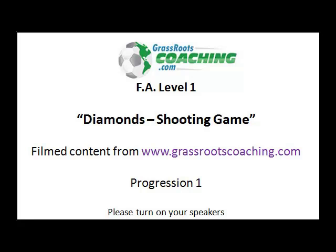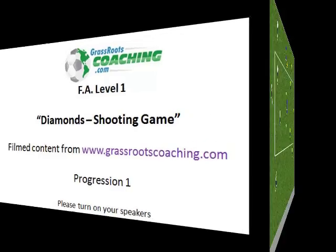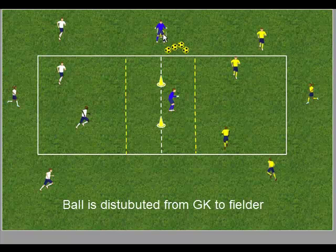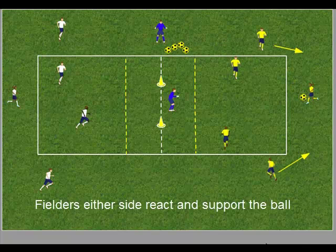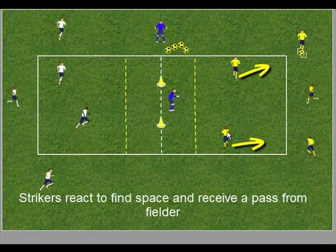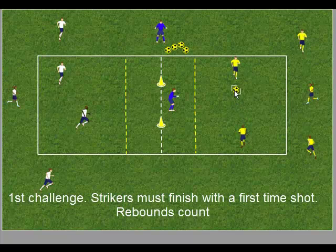FA Level 1 Diamonds Shooting Game - Progression 1. The ball is distributed from the goalkeeper to a fielder. The fielders either side react and support the ball with a good angle and distance. The ball is set to a supporting fielder. The two strikers react to find space and receive a pass from the fielder. The first challenge is for one of the strikers to finish with a first-time shot.